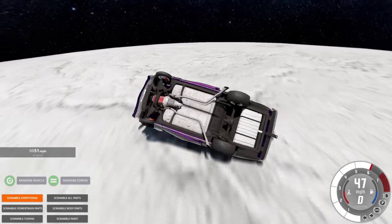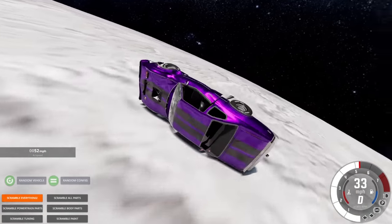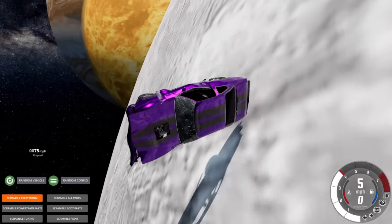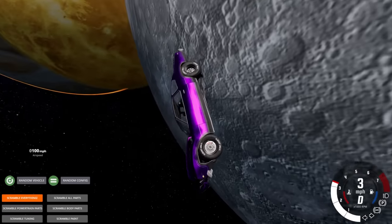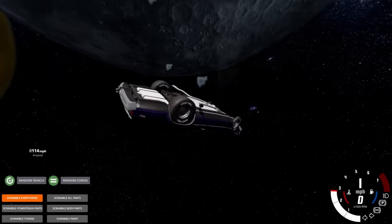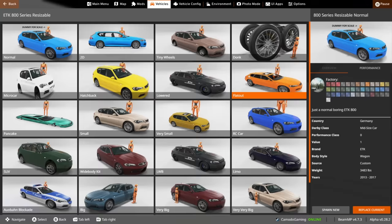We're gonna drive off the other side of the moon right now — things I didn't think I'd see in BeamNG. We're just skidding off the other side like nothing's happening. Wait, is the gravity gonna actually keep us attached to it? Are we gonna float off? We're on the dark side of the moon right now — and nope, we're done.